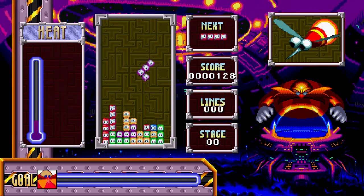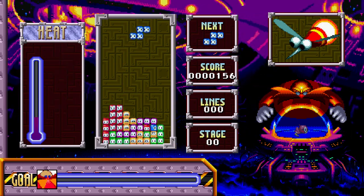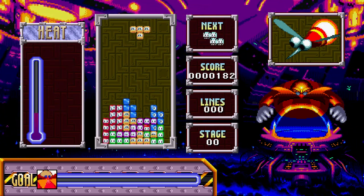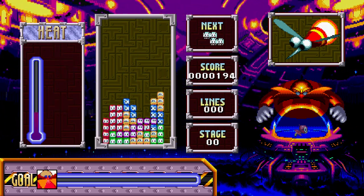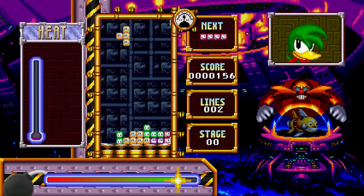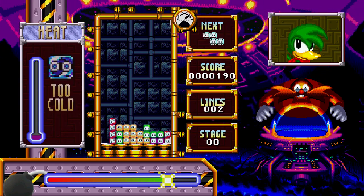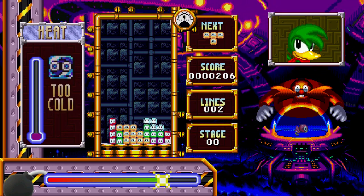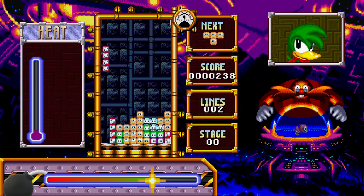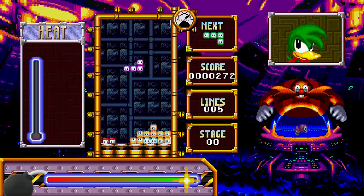Basically you have two gameplay modes. The classic story mode where you go through different enemies and take them on — you have to clear a set amount of lines before you can move on to the next. Then there's the survive mode where you're constantly under pressure from a bomb about to go off, and the only way to give yourself more time is by clearing lines. It's a very similar setup to the story mode; the framing is just changed somewhat.